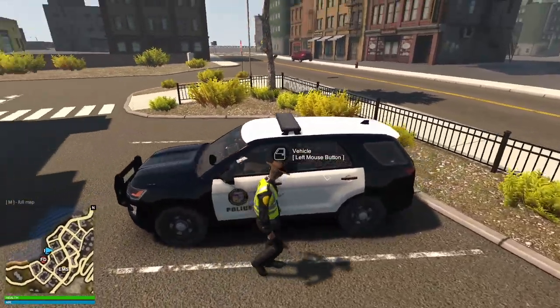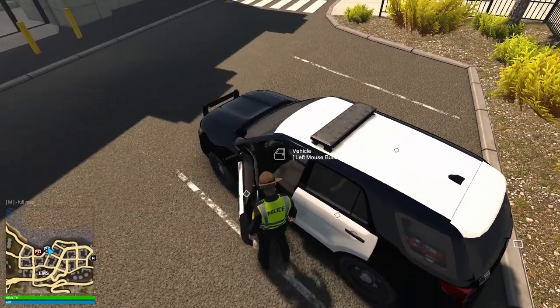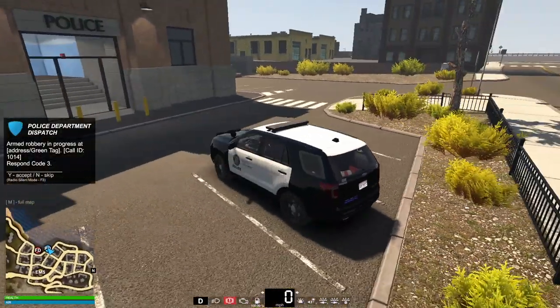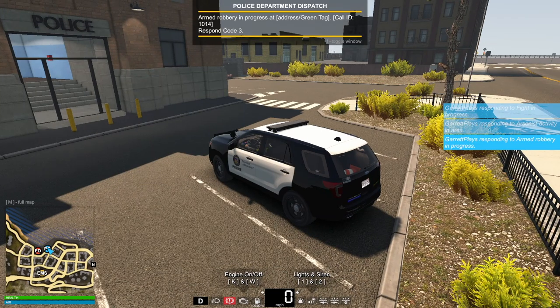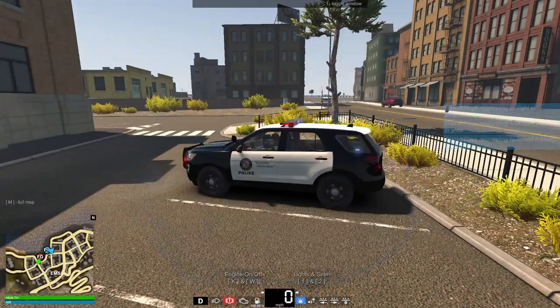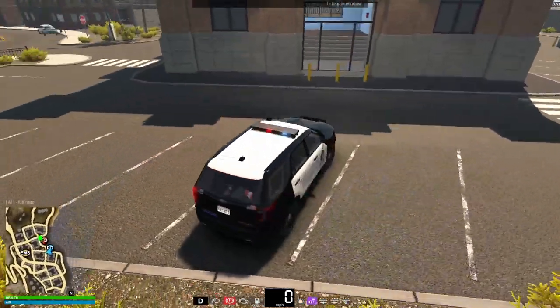We can start accepting calls since we have nothing better to do. We are now ready to go on patrol. Armed robbery — let's accept that call. There we go. Let's see where it is on the map. Not too far. Let's get moving. It's actually very, very close.